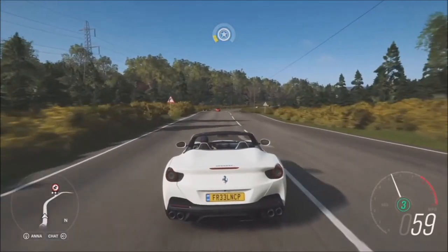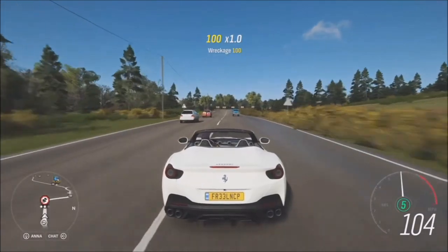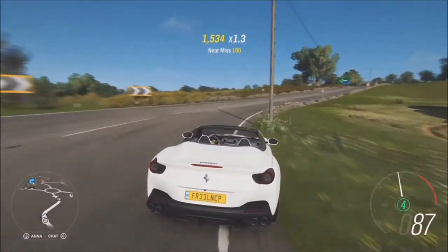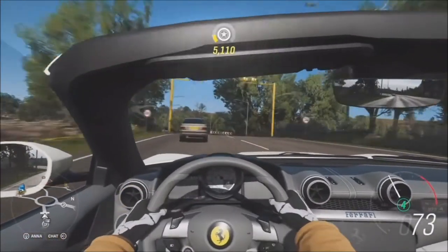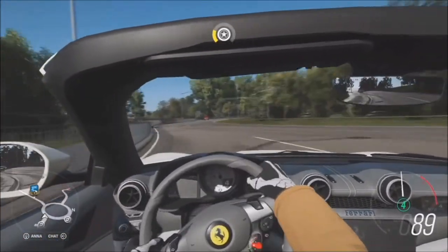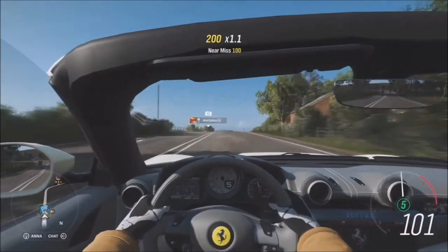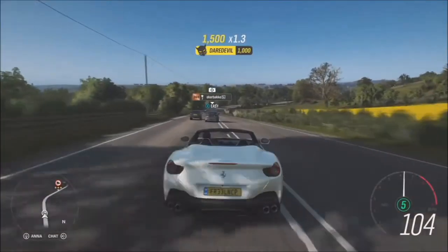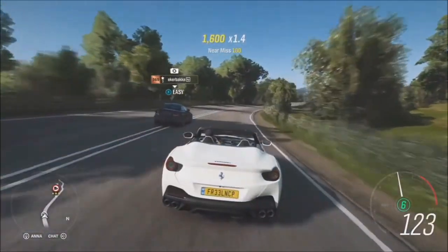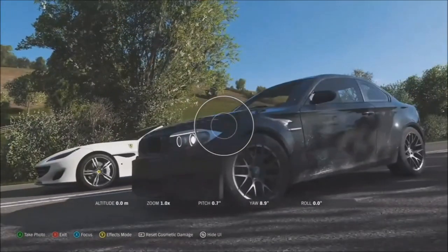First up, yes — the 2018 Ferrari Portofino. This is kind of the entry-level Ferrari, if there were such a thing. It replaces the outgoing Ferrari California and California T models. You can get one for around $215,000 to $250,000 depending on options — so, an everyman's Ferrari. Despite that entry-level tag, it's still incredibly powerful: a 3.9-liter twin-turbo V8 getting up to 590 horsepower — an increase of 40 horsepower over the California T. It tops out at 199 mph and does 0-60 in three and a half seconds.